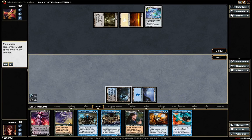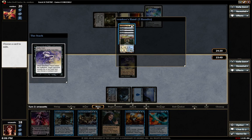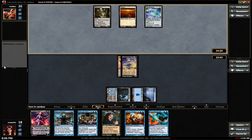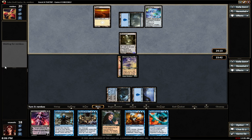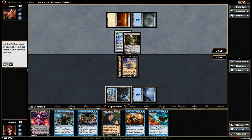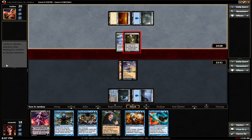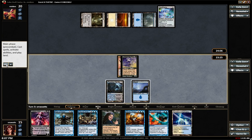Mesmeric Fiend. We only have one choice, but he is on the mono-land plan, which is very different from my no-land plan. I think I can afford to take three here to see if we draw a land — and we got one, not the best of ones, but okay.